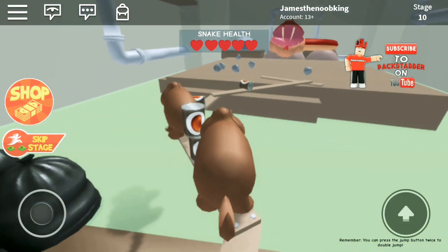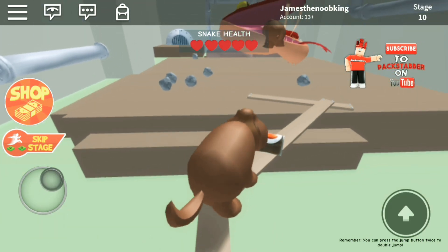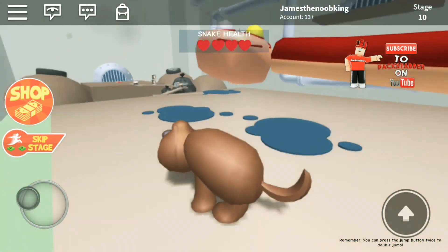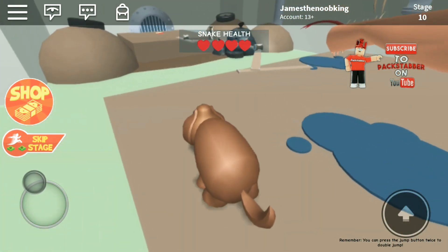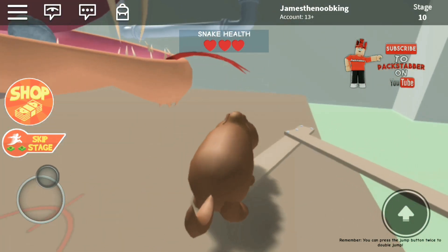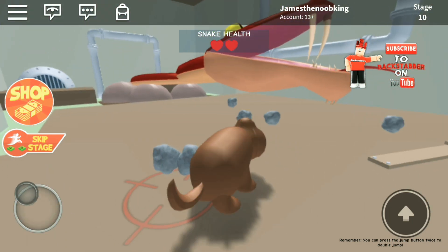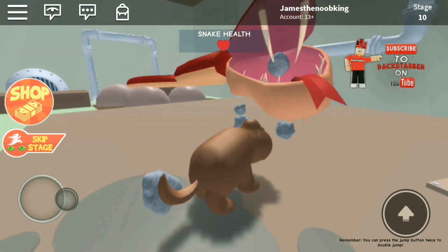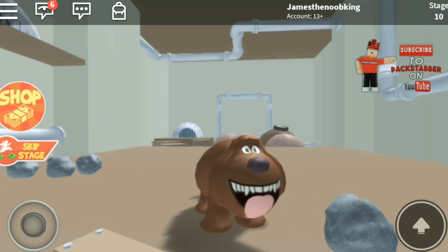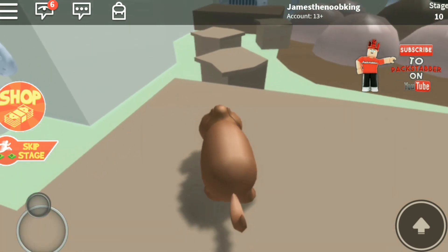Oh, this looks pretty tricky. There's a huge snake in here — this is not cool. I hit him with the rock — yes! Another rock, come on. Yes, I hit him with another rock — awesome. Let's wait for some more rocks. Hit him with another rock — yes! We beat the snake already, guys. It was so hard, but I'm ready to get out of here. This place is creepy, so let's go.